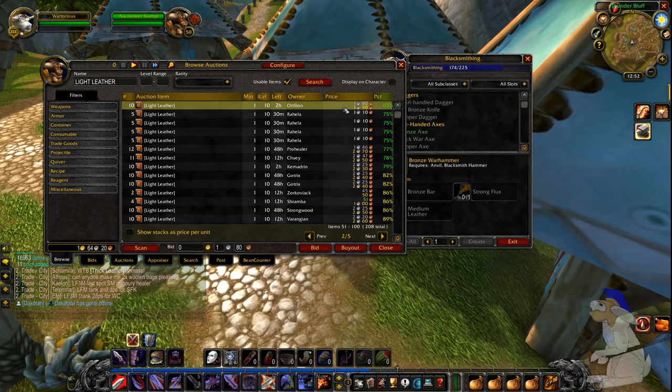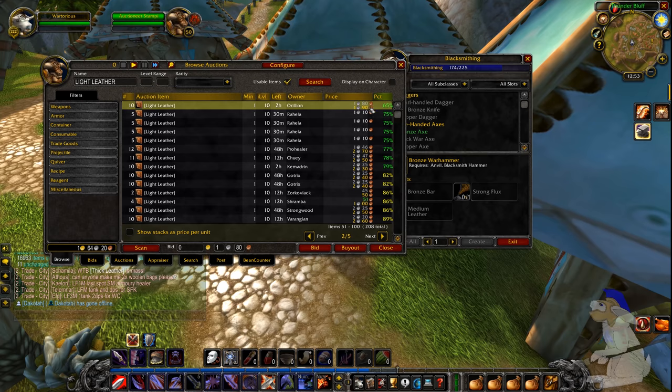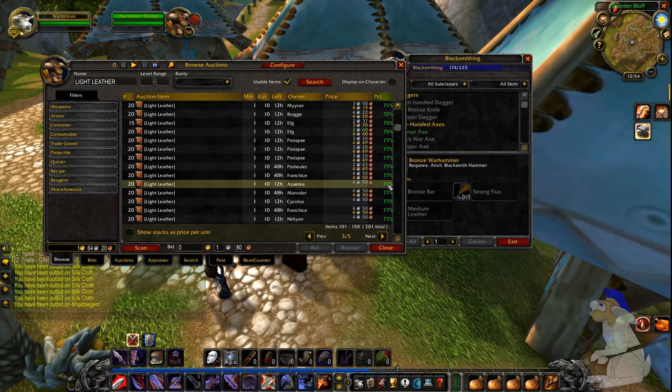Another method you can use on the Auction House is to increase the value of all the items in a particular range. For example, you can buy 10 light leather for one copper 90 - that's a really cheap price. What you could do is buy all these and put them back on the Auction House at a higher price, effectively controlling the market. On a really well-established server, people actually do this and basically own all the leather on the server. They keep the price of leather high because people still want it, especially on well-established servers where there's a lot of gold flying around.